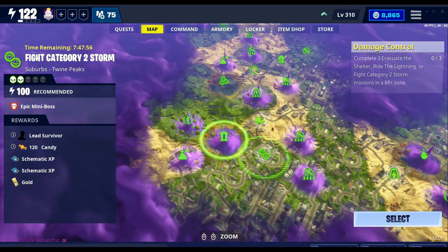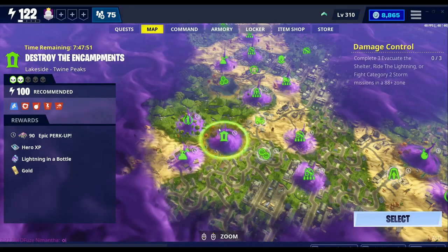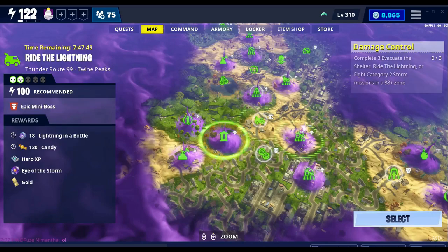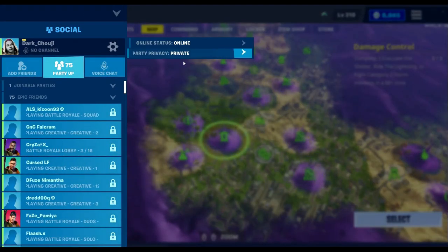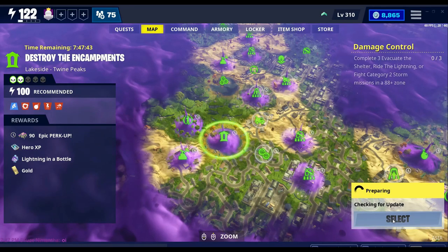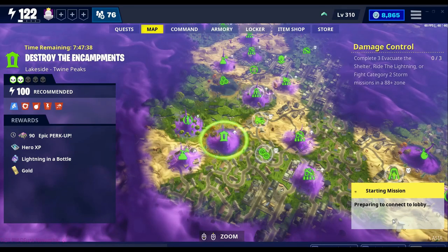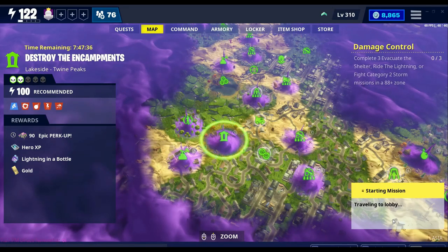To test this out, I'm going to be testing it in a power level 100 zone on an Encampment mission. I'm going to put the party in private just to make sure I'm not getting buffs from teammates, so let's see how efficient it is.